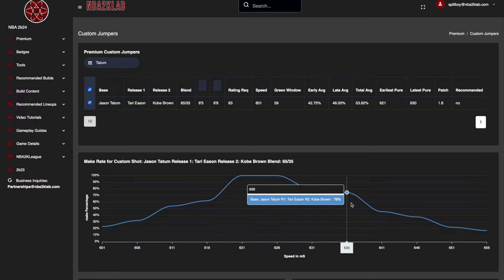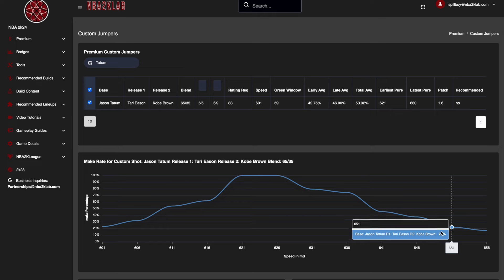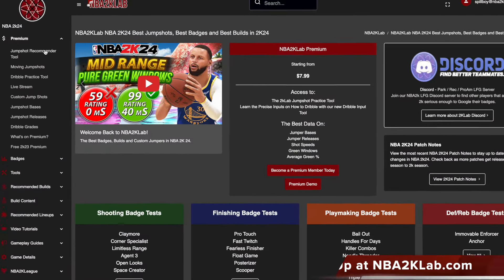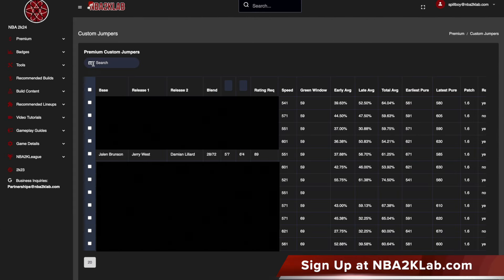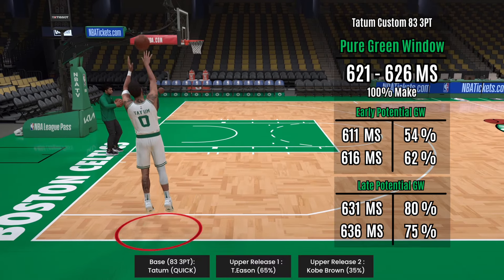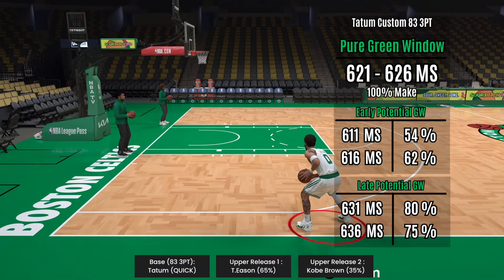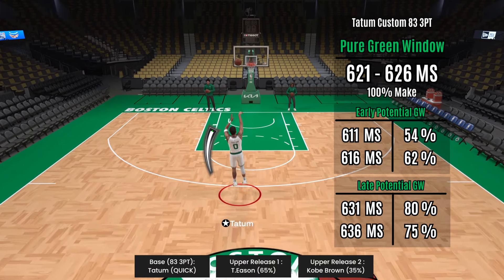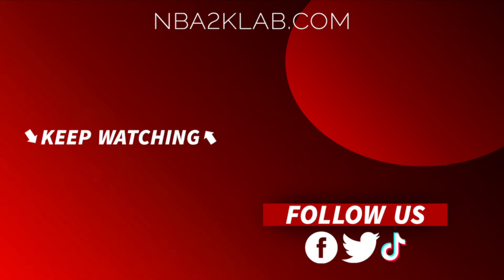Feel free to leave your custom jumpshot in the comments to get it tested in detail just like this. Add a like to this video for more YouTube custom jumpshot green window stats, and sign up at nba2klab.com to see our entire custom jumpshot green window database. Thanks for coming by — I'm going to go test more custom jumpshots now, and I can't wait to show you the data in the next episode. Make sure to leave it in the comments; I will test as many as I can over time, on premium and also here on YouTube.